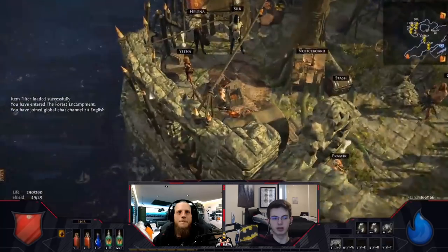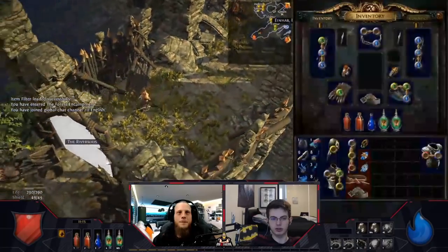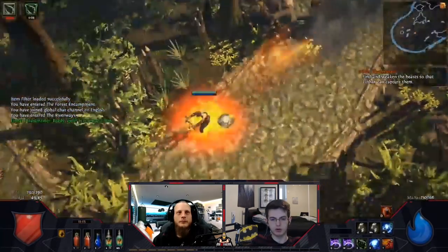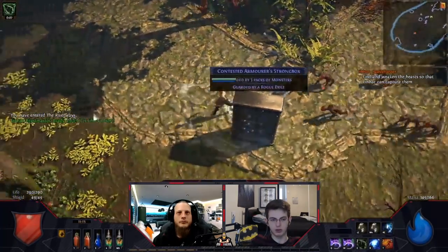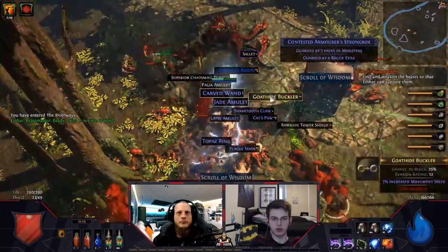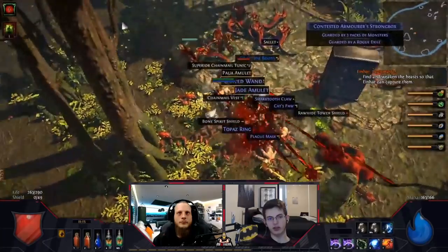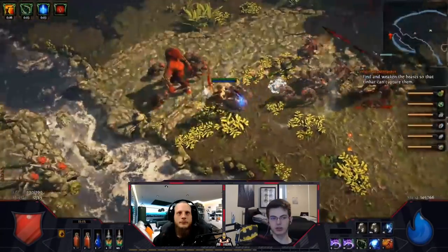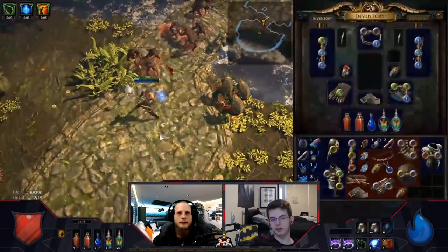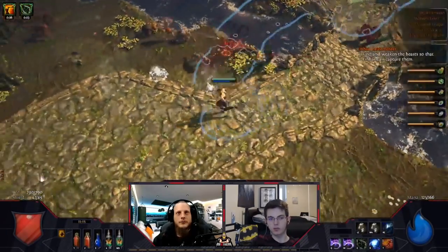Going with the concept that Orb of Storms is gonna zap all the nearby monsters. For the auras, we go ahead and pick up Herald of Thunder and Skitterbots - you can buy one from the vendor and get one from Nessa there. Then I go ahead and stop for the Rogue Exiles. Rogue Exiles are very juicy - they drop one item of every single slot and have a high rarity, so it's likely you'll get magic or rare items. If you sell rare or magic items unidentified, you get Transmutation shards; if you sell them identified, you get Alteration shards.